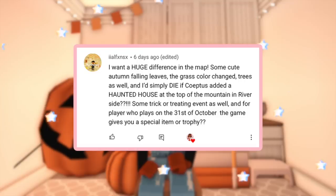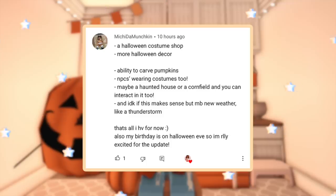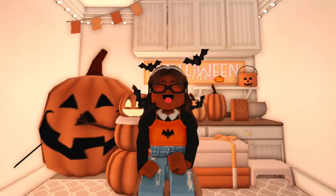More ideas include: a huge difference in the map with cute autumn falling leaves, the grass color changed, and trees changing too; a haunted house at the top of the mountains and riverside; a trick-or-treating event; and for a player who plays on October 31st, the game gives a special item or trophy. Also suggested: a Halloween costume shop, more Halloween decor, the ability to carve pumpkins, NPCs wearing costumes, a haunted house or cornfield you can interact in, and maybe new weather like a thunderstorm.